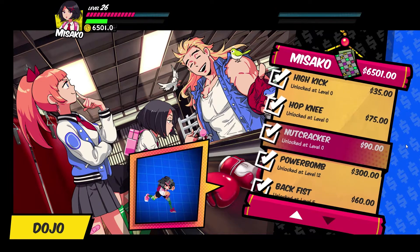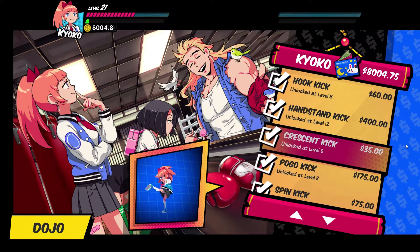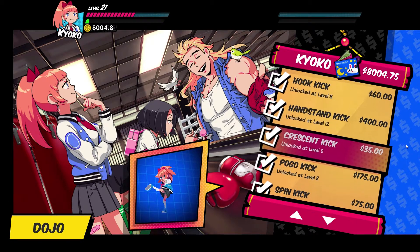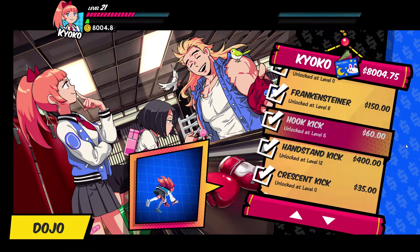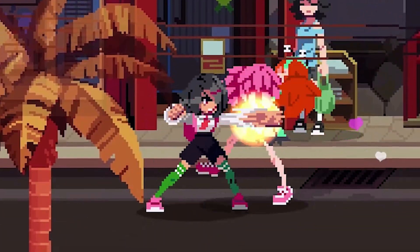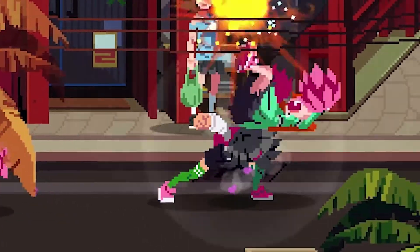For Mizako you will need to buy high kick and back fist. For Kyoko you will need to buy the crescent kick and hook kick. They are cheap and only need you to be level 5 to purchase one of the moves. As soon as the 5th animation starts for the final attack, press the heavy attack to extend your combo to knock down the enemy.